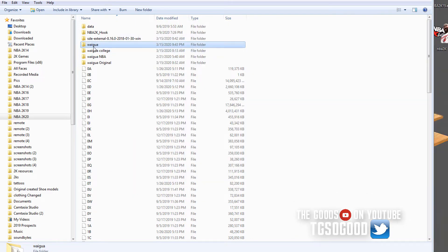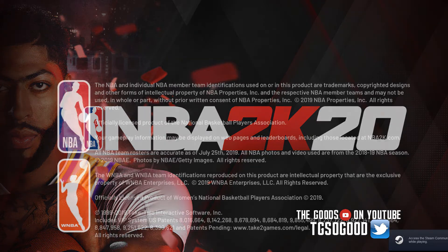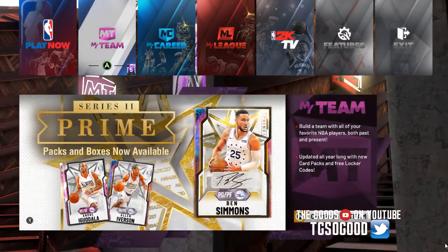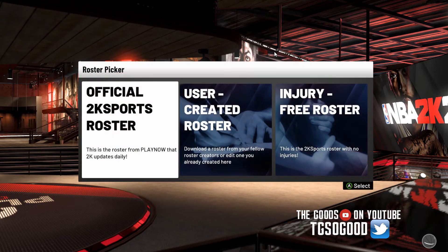Everything is downloaded now, the wayguua folder is here. As you can see I have my other wayguua folders that I renamed — I have my college stuff, NBA stuff, all that other stuff set aside. Now I'm going to go in-game, but I do have to load up the roster first.